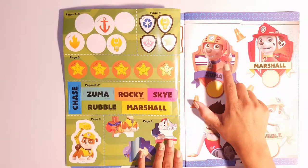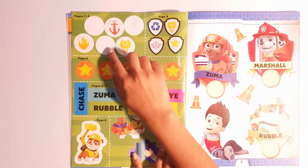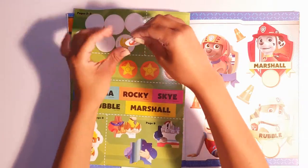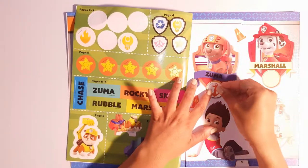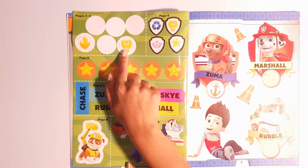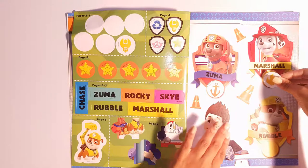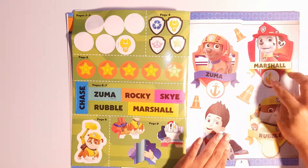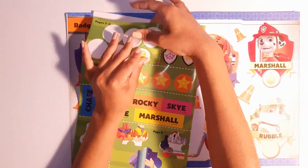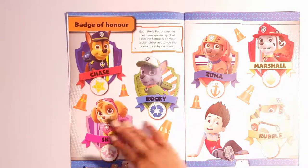Next we have Zuma. Can you see Zuma's symbol? Is it this one? No, it's the anchor. Correct. Now Marshall — which of these two signs is Marshall's symbol? Good job. And last but not least we have Rubble. All the pups have their badges.